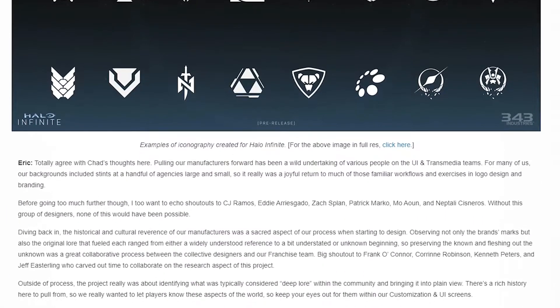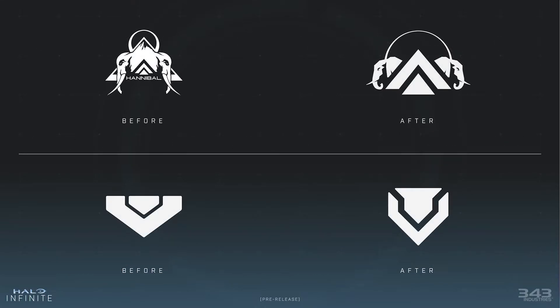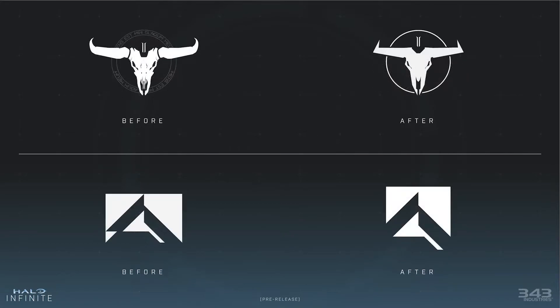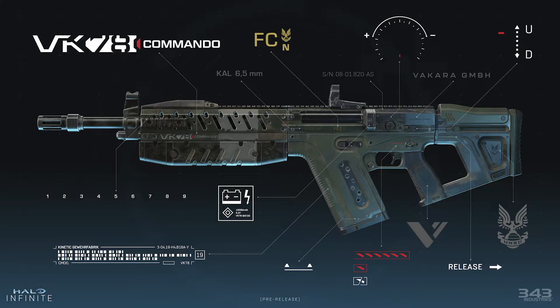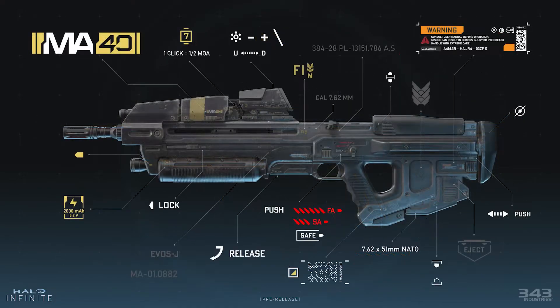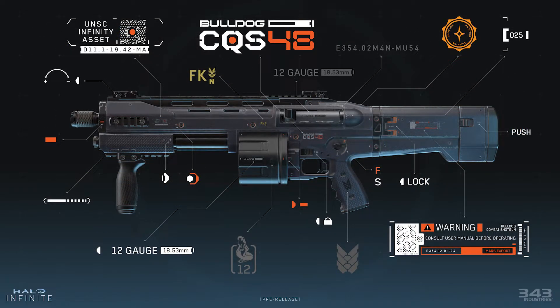Next, we dive deep into weapon decals and manufacturer logos. A lot of manufacturer logos have gotten redesigns to simplify their looks and make them more readable — examples are shown. One thing Eric mentions is that the team wanted to bring out that deep Halo lore through these new decals and logos, as something to please the lore fans who know their stuff. We get images breaking down all the small details that go into making a weapon look real in the universe. These barcodes and other scanned codes are actually functional when scanned — General Heed actually has a video showing that off.